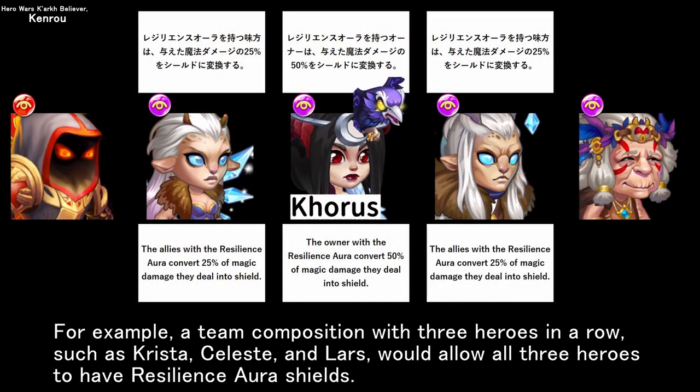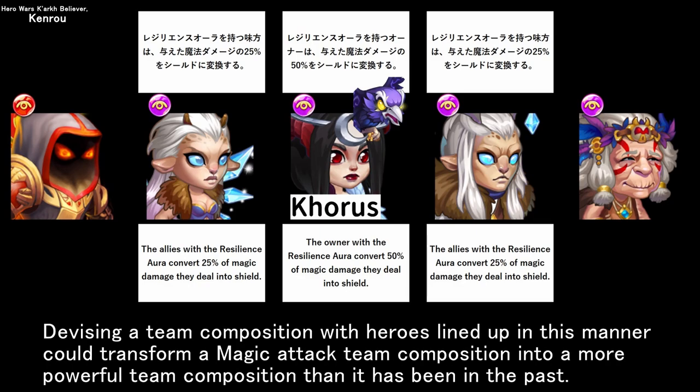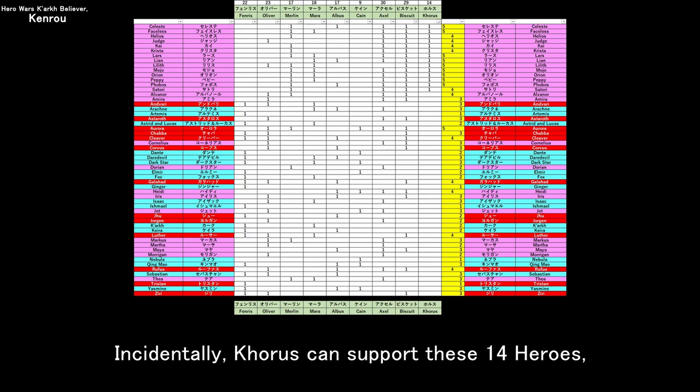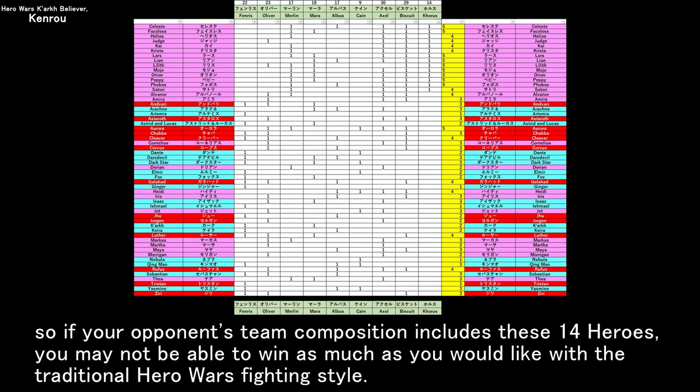For example, a team composition with three heroes in a row, such as Krista, Celeste, and Lars, would allow all three heroes to have resilience aura shields. Devising a team composition with heroes lined up in this manner could transform a magic attack team composition into a more powerful team composition than it has been in the past. This could have a major impact on the style of combat in future Hero Wars. Incidentally, Chorus can support these 14 heroes, so if your opponent's team composition includes these 14 heroes, you may not be able to win as much as you would like with the traditional Hero Wars fighting style.